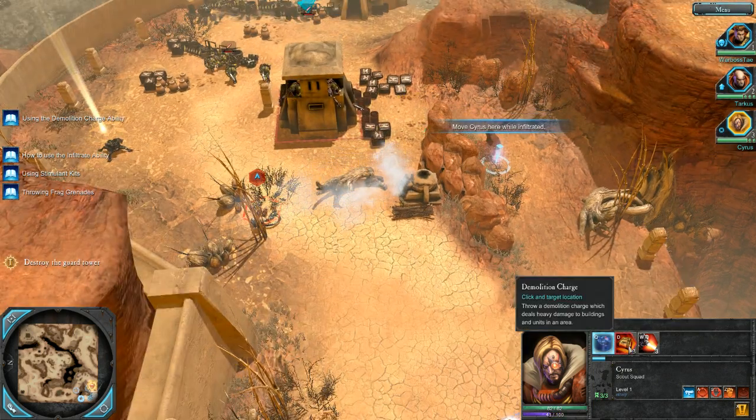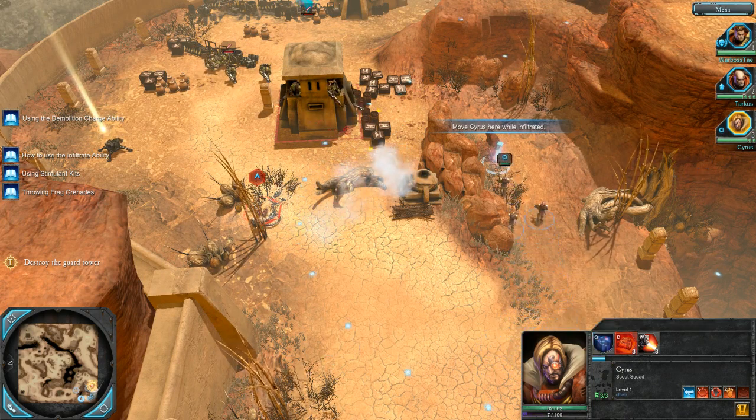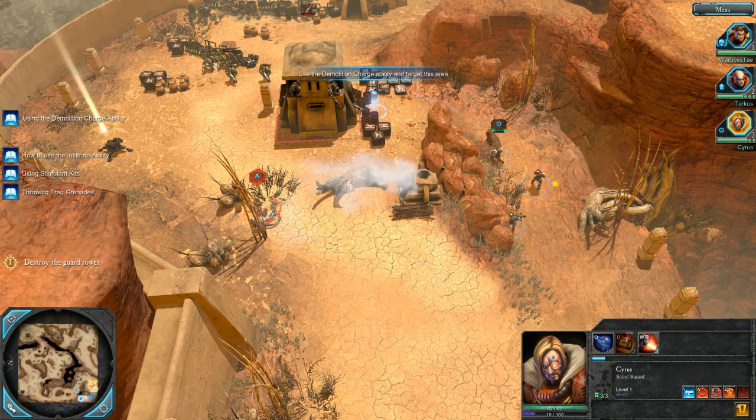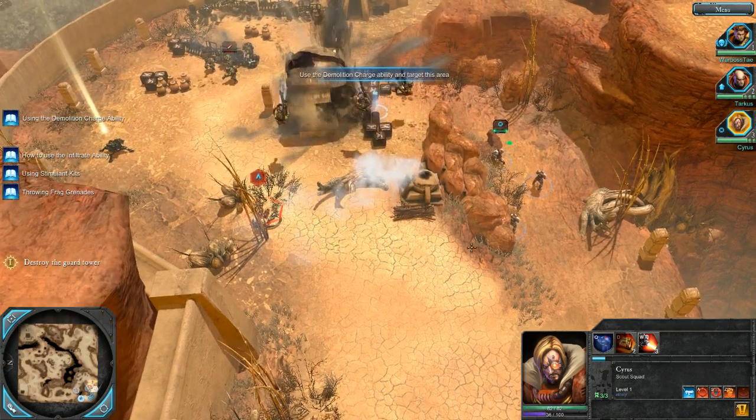I'm going to use a demolition charge. This is a great way to take out buildings. A demolition charge will bring a tower down, but if you want to deny cover so that neither you nor the enemy can use it, demolition charges are the way to go.